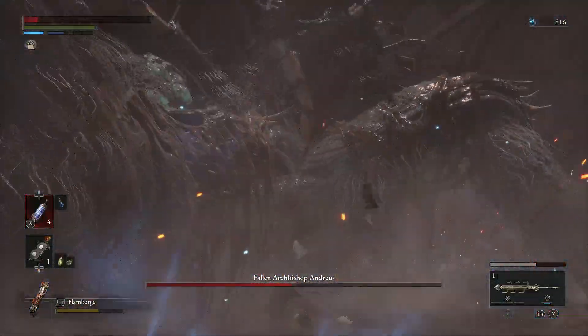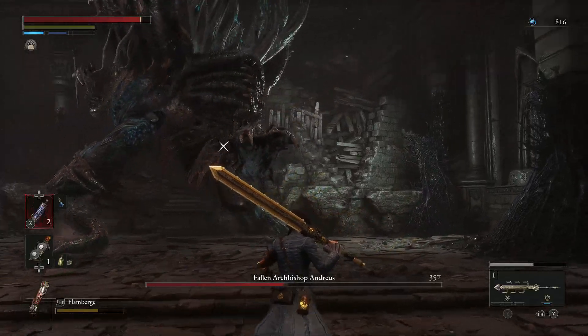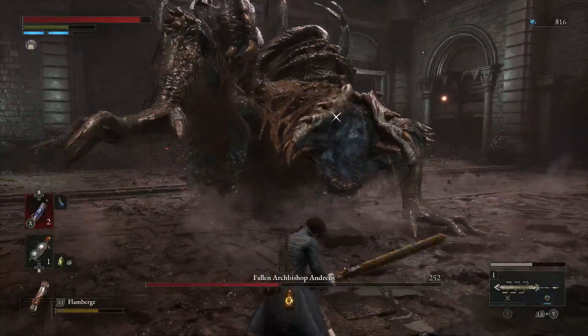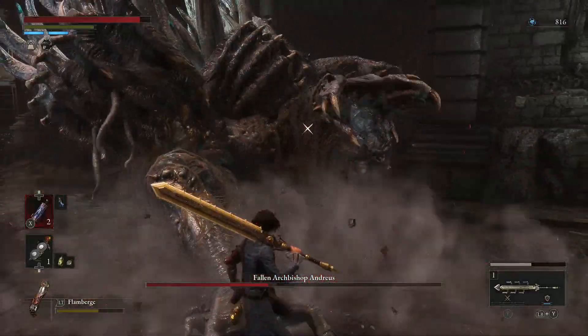Look how lucky I get here — he really should have killed me with that slam. Hilariously, the boss will sometimes go for a walk and do a slam in the complete opposite direction of you, and you're just kind of like, where are you going, buddy?